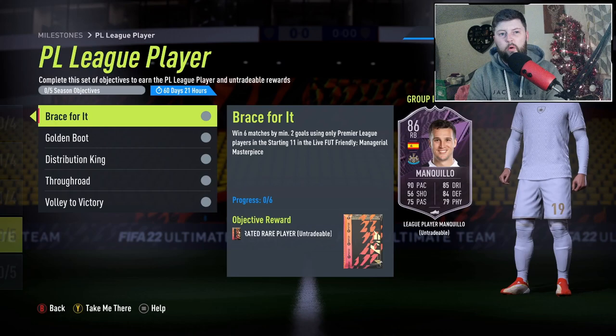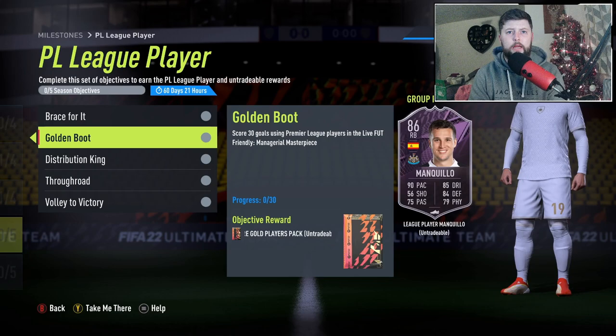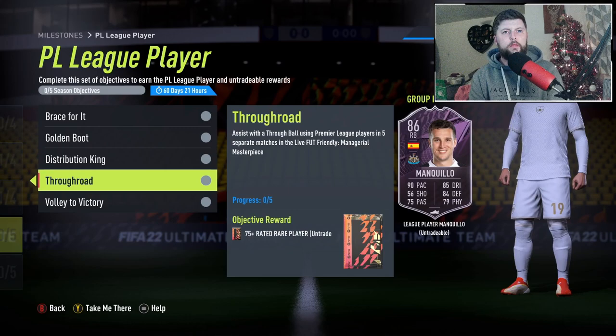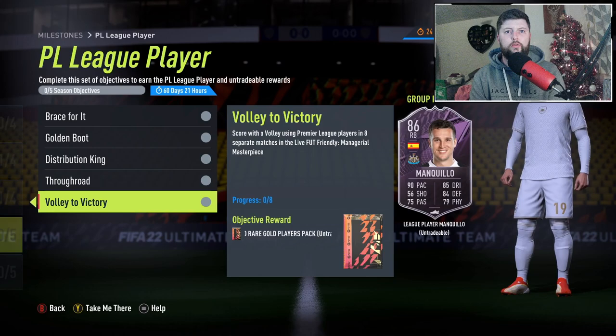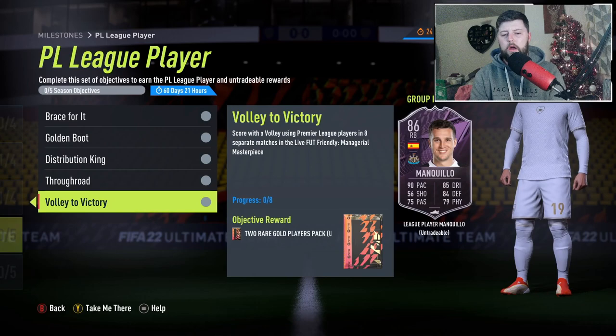Win six games by a minimum of two goals using only Premier League players in Managerial Masterpiece. To be honest we're normally okay with that — the only issue is people will be leaving after one goal, that's just naturally how it happens. Score 30 goals with a Premier League player, assist 20 — again pretty standard. We've also got assist with a through ball in five matches — very very simple — and score with a volley using Premier League players in eight separate matches.